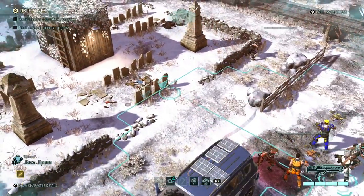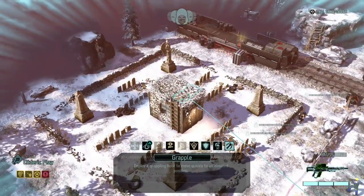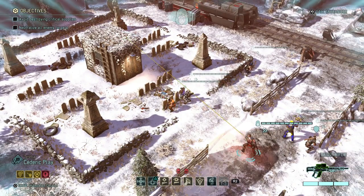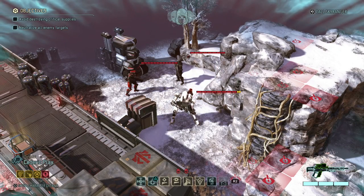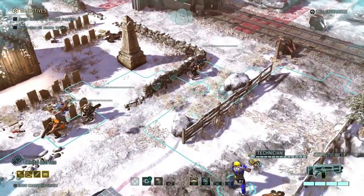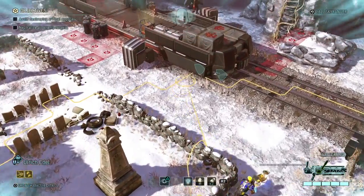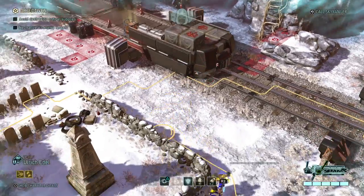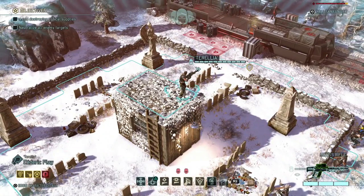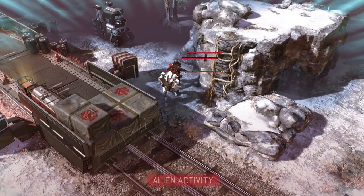We're not gonna wait too long, even though we don't really have a timer to worry about. Let's move everybody up and check out if we can find any of the aliens. Let's grapple to that spot over there - a good starting position for Cedric. Yeah, there we go - a mech, a trooper and an officer. Shouldn't be that hard, but I'm gonna wait a turn before we do anything. Let's put everybody on overwatch. They could spot Benito if they keep going that way, which is good.